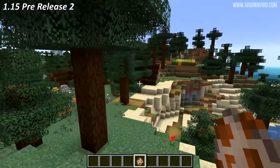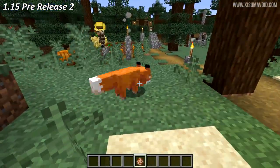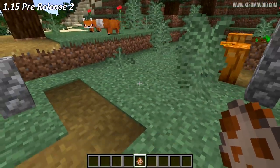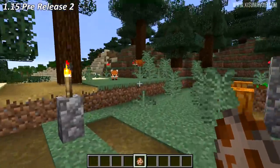The Taiga biome has some rare variants like Cold Taiga, Cold Taiga Hills, and Cold Taiga M. Foxes weren't able to spawn in some of these, but they've been added to the list, so now they're able to generate inside of all the Taiga biomes.